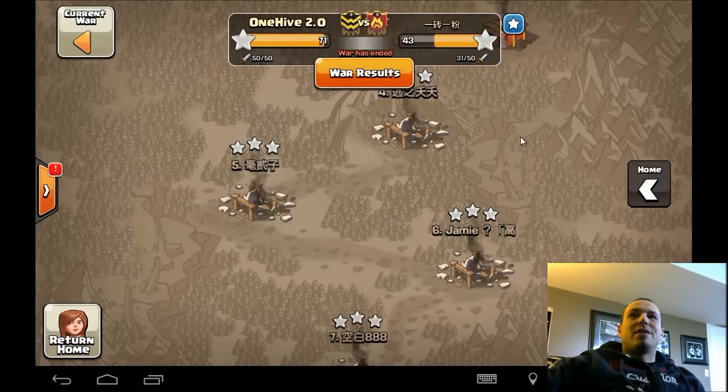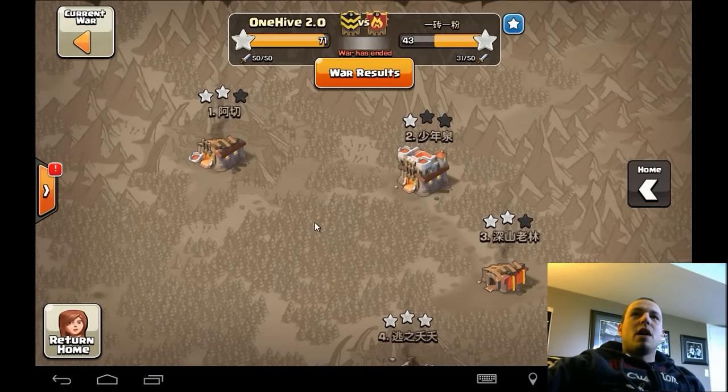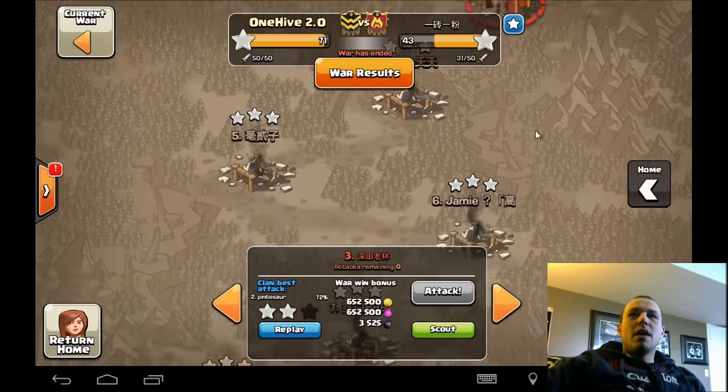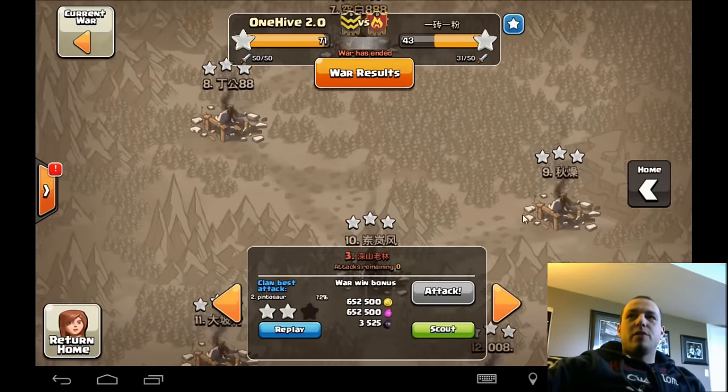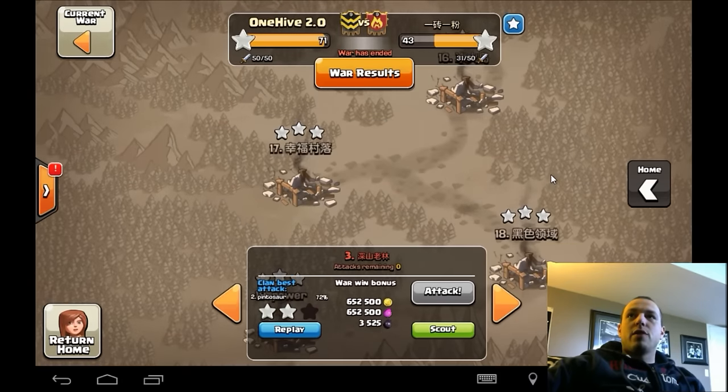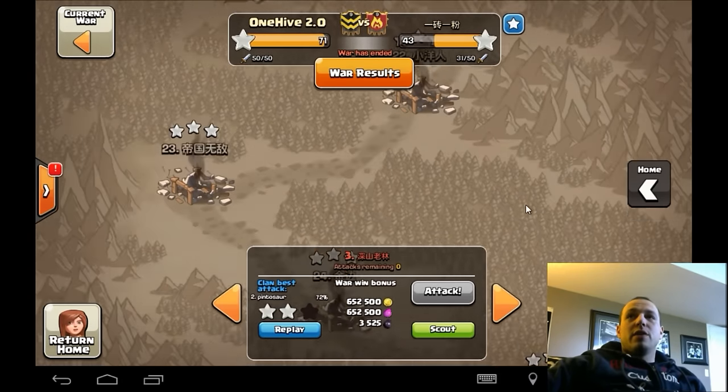They only used 31 out of 50 attacks, so nothing too special. We did a fantastic job. The only one we came a little short on was Moose — had a 76% one-star on their number two. Other than that, we cleared the board. We have a TH10 triple in there from our newer 10s. He's really rocking it for us, south fence, and cleared all the way down.